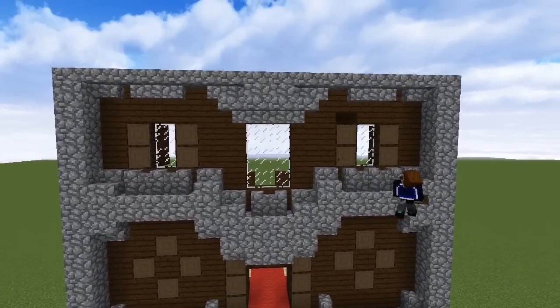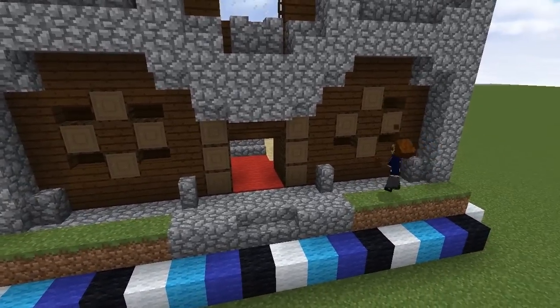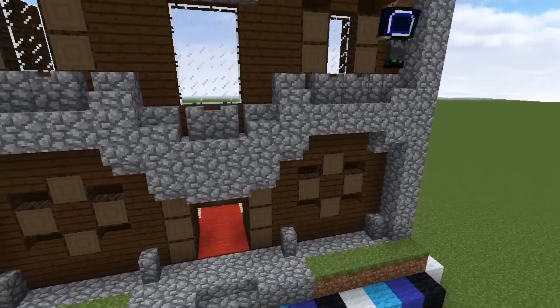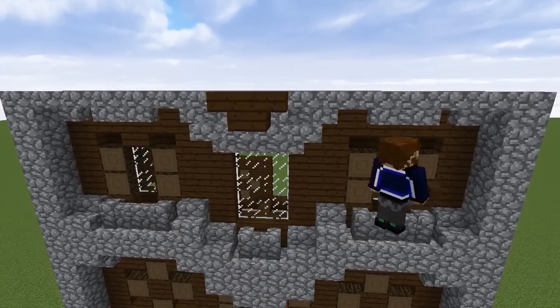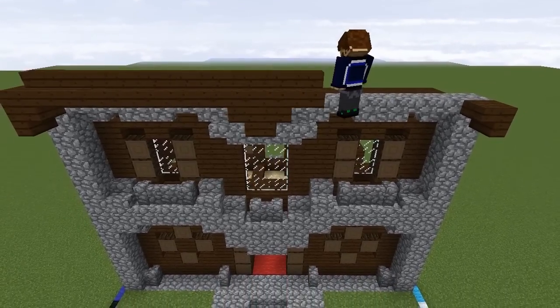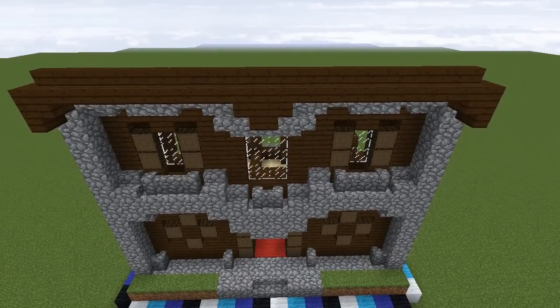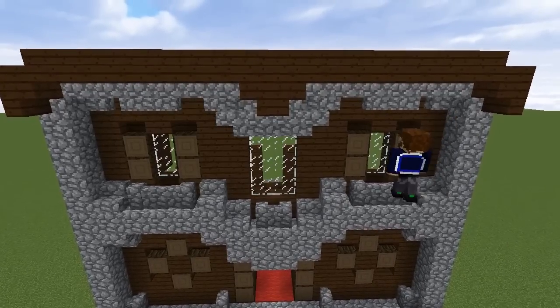If you want to add a little detail to this front wall, swap the planks for stairs on top of the window posts and around the plus shape and below the windows themselves. While you've got the stairs we'll start on the roof detail. Build a central point here with two stairs facing outwards and add stairs to the corners facing inwards, then build along the top of these to create a roof overhang with the corner stairs at the ends. Last of all we'll add fences coming down either side of the windows here.